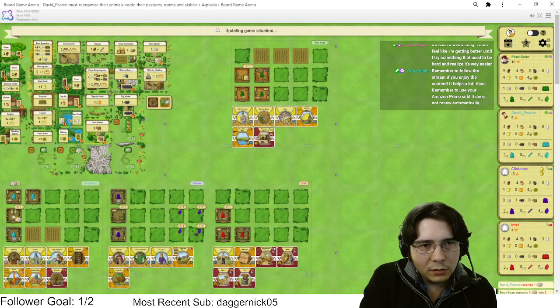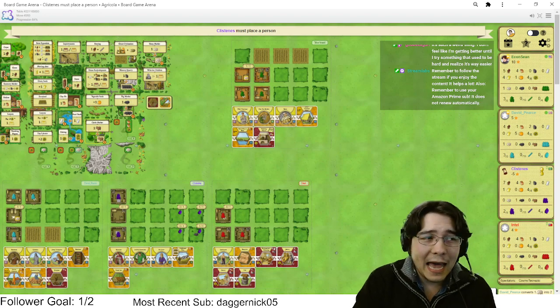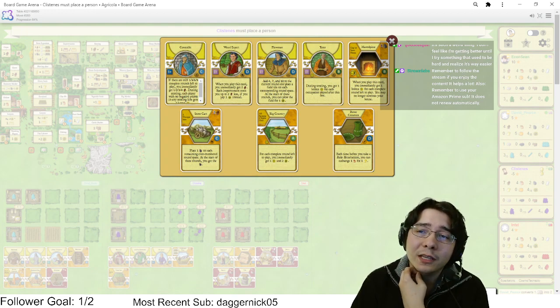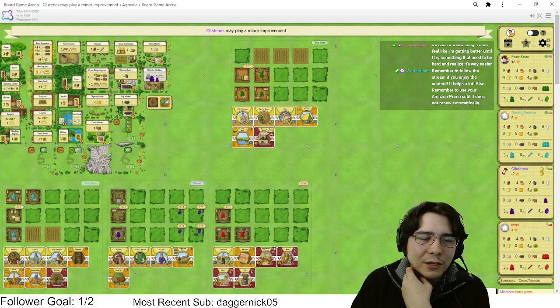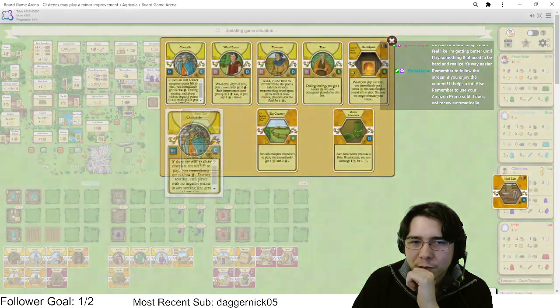I want that six wood — not getting it but I want it. If I don't get it I might take the five stone — five stone is actually like a two-and-a-half point action straight up, it's so good. I can reno out of Big Country if I really need to. If I get six wood, is there any way I can get Big Country up? It might just be dead — it might just be Constable time.